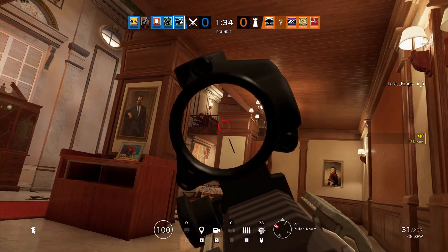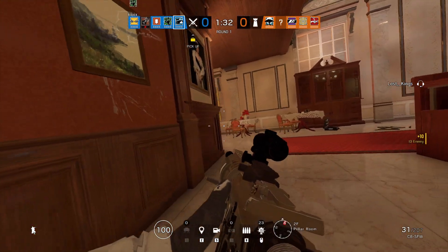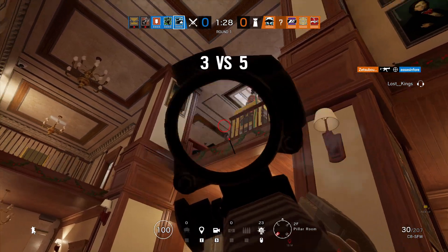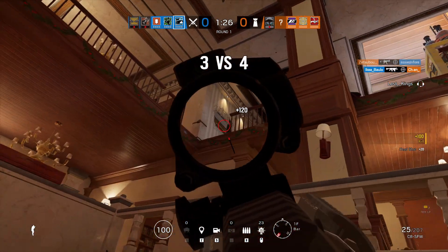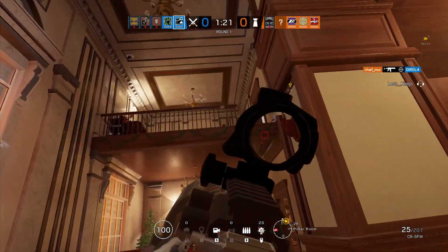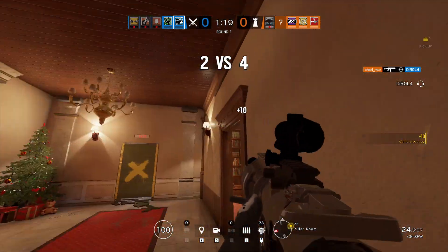Blue side behind bomb. Above you, Buck — you can shoot her, I think. Above you, under bomb. Good call. Mira's on the left side of the barrel.